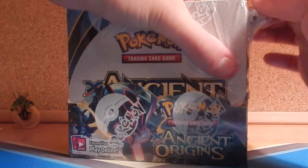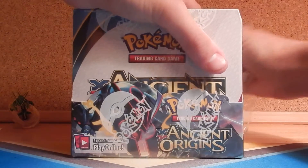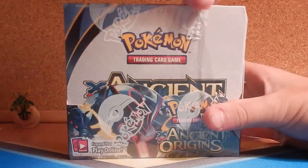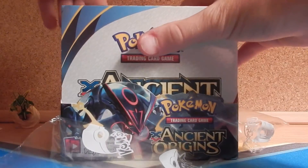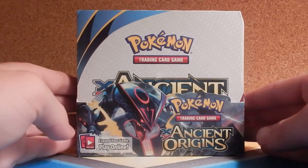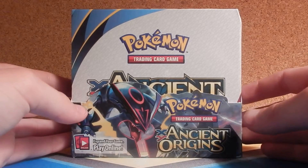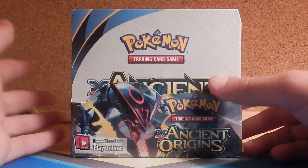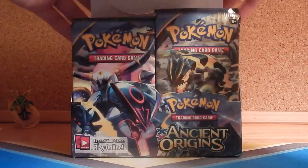Cards that I would like to pull: Tyranitar EX regular or Full Art, Ampharos EX regular or Full Art, and either Sceptile, Sceptile Full Art, Mega Sceptile, or Mega Sceptile Full Art. I'll open 18 packs in the first half and 18 in the second half.